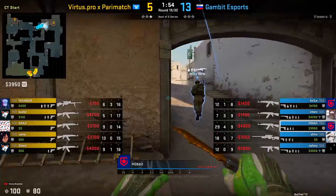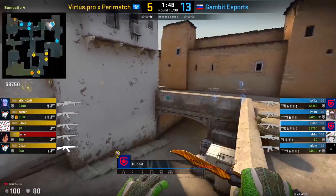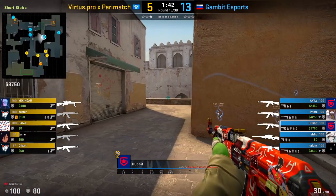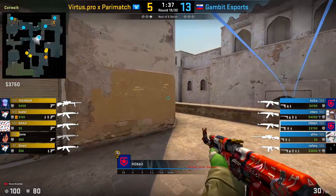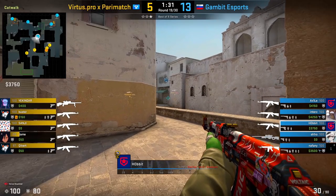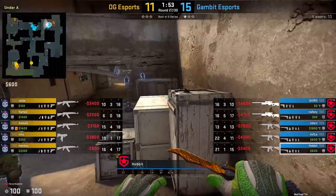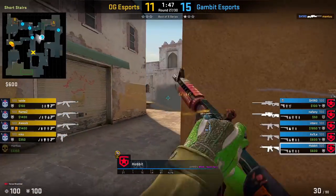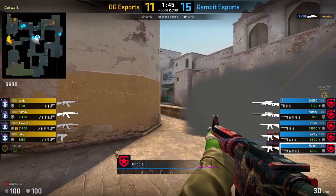Now despite being the A rotate player, every once in a while you may actually want to start the round off at catwalk, because it gives you more options to be aggressive towards catwalk as well as middle. Here's an example where Hobbit is going to be more aggressive towards top mid. He's going to use utility to block lower — throwing a nade as well as a Molotov to prevent anybody from being able to peek him from lower B. This opens up space to allow him to peek towards top mid. It's also always a good idea to get your teammate to boost you up catwalk if you plan to make an aggressive play towards the catwalk mid area, to take advantage of the additional timing you'll get on the T's if they decide to go up fast cat. And if there's an Xbox smoke, you also don't have to worry about lower either.